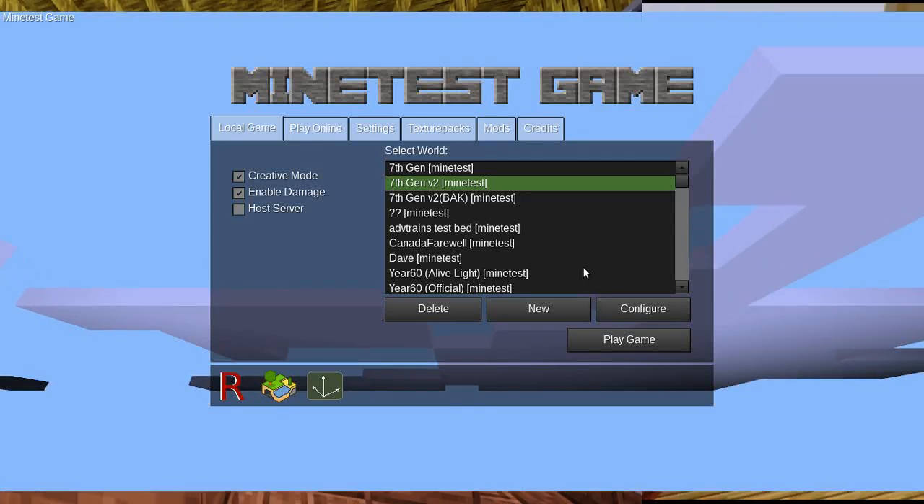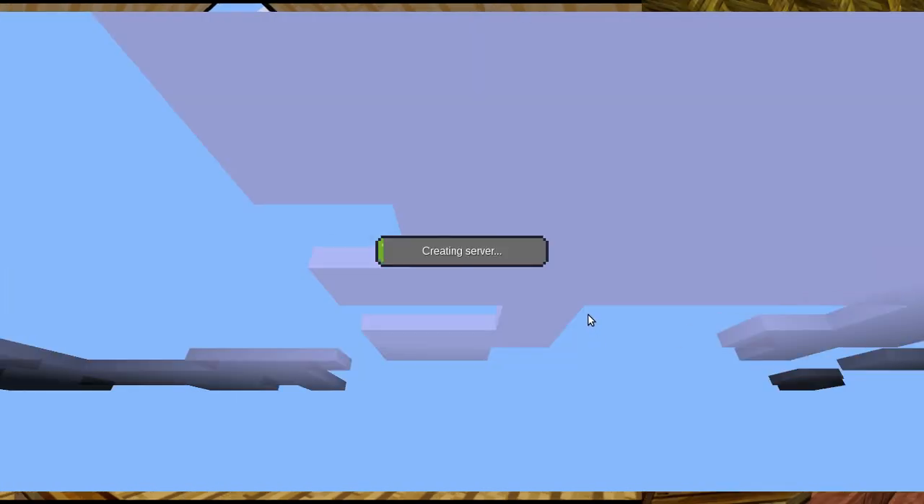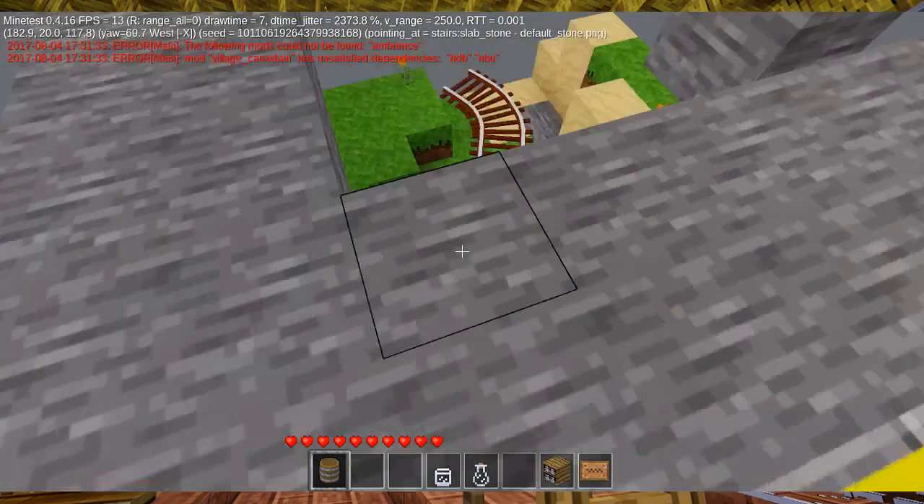Hello and welcome to our advanced trains guide for the Minetest game. Today we're going to learn about how to use ATC rails — the basic ones, not the Lua ones. The Lua ones are a bit too advanced for now.